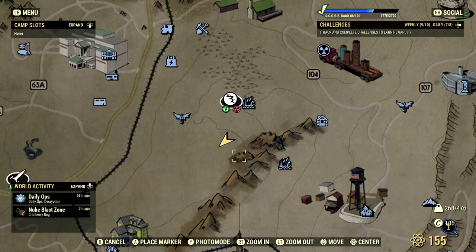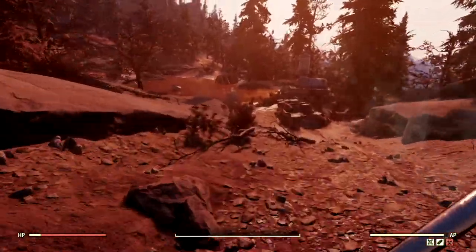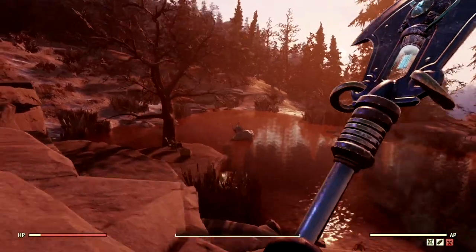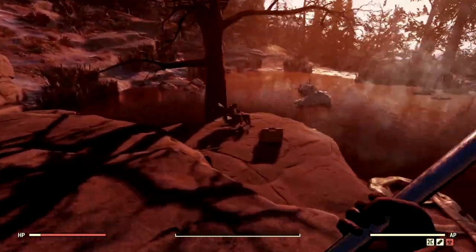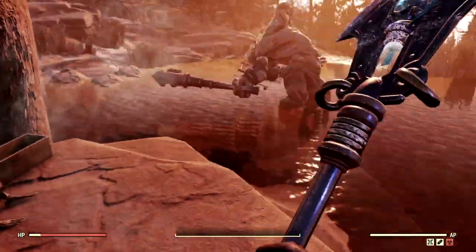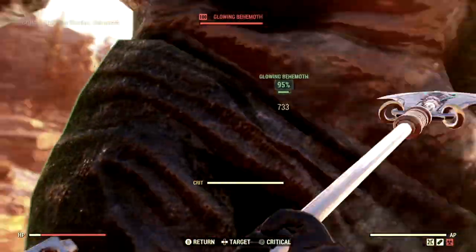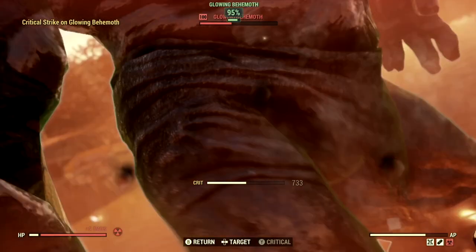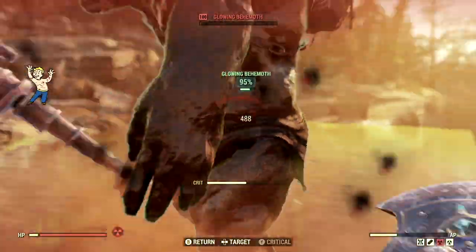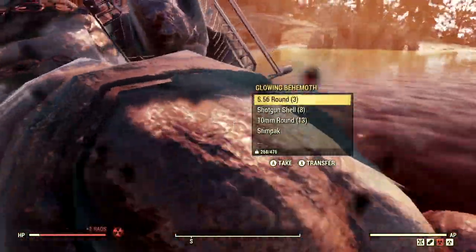Now we made our way south of Solomon's Pond, because this is where the super mutant behemoth Cletus rests. Cletus has been a bad super mutant — he's been killing people, there's a dead skull right there. He skinned someone alive, that's why there's bones. Bring it on, super mutant! We're definitely going to be hitting him in VATS. Not bad — definitely not as good as the Fixer, but definitely not bad at all.